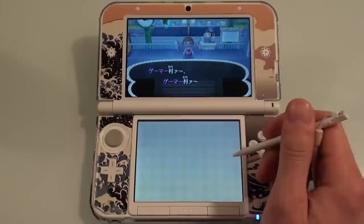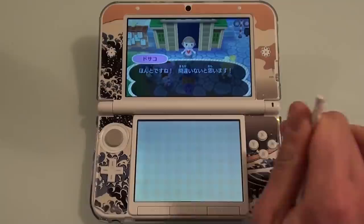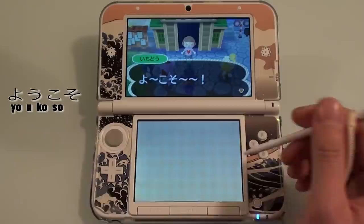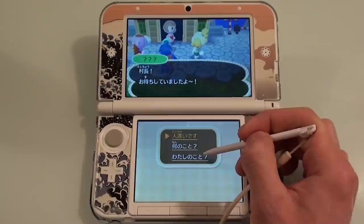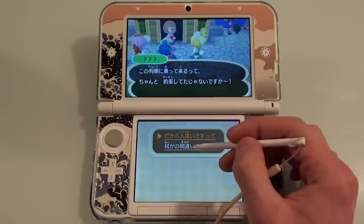Ta-da! Our character, Nihongo. This is the train station — and it's the welcome wagon. This bit is a little tricky because everyone speaks without letting you press the button to forward the dialogue, so if you don't understand this part, don't worry. Everyone's going to say 'Yōkoso,' which means 'welcome' — welcome to Gamer Village! She's already addressing you as the mayor. She says, 'We've been waiting for you.' We can say 'you got the wrong person' or 'there must be some kind of misunderstanding.' Let's click that one.